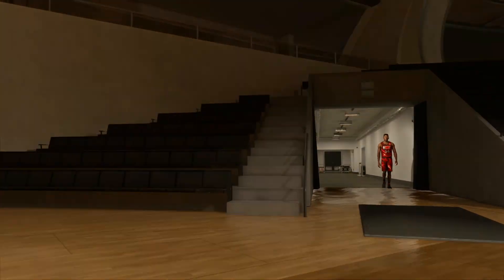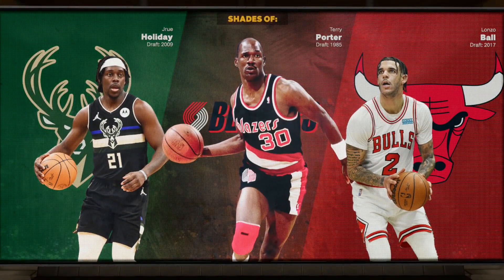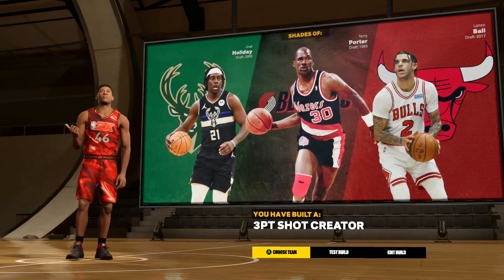Now that our build is complete — the Demigod, day one build of NBA 2K23. Shades of Drew Holiday, Terry Porter, Lonzo Ball. We have created a three point shot creator.